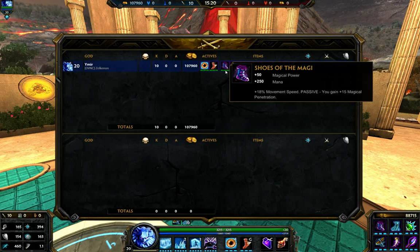We have Shoes of Magi. I personally don't feel like cooldown reduction is needed on Ymir, but you can if you feel like it — it's all personal preference. I try to get the most damage output from Ymir, since with this build alone you don't have the highest magical power. But I will tell you some great alternatives if you just want to go straight power and skip the defense items.